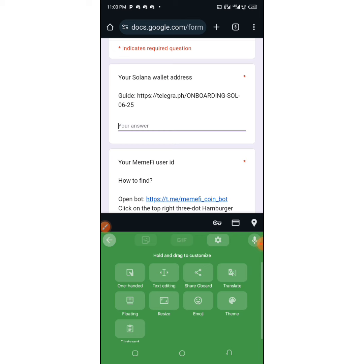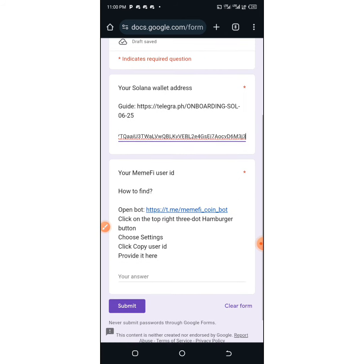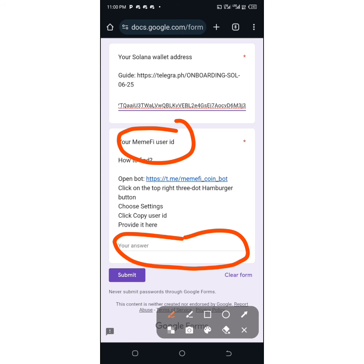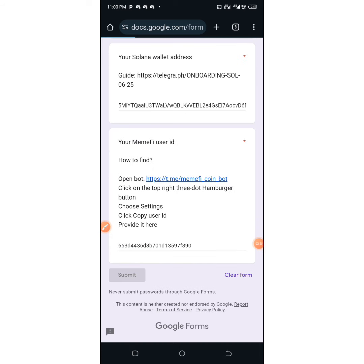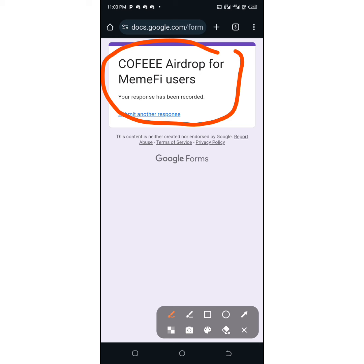Come down to 'Your MIM5 User ID' — this is where you paste the user ID we copied. Then click Submit. You can see it says 'Coffee airdrop from MIM5 users' and 'Your response has been recorded.' It's that simple — just follow this process and connect your own wallet as we wait. Thank you.